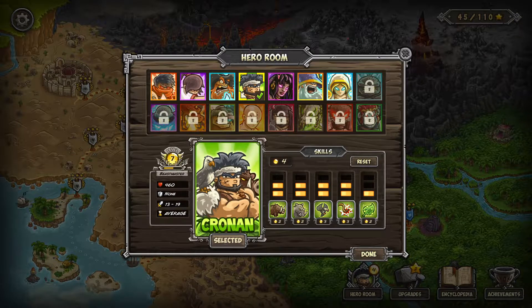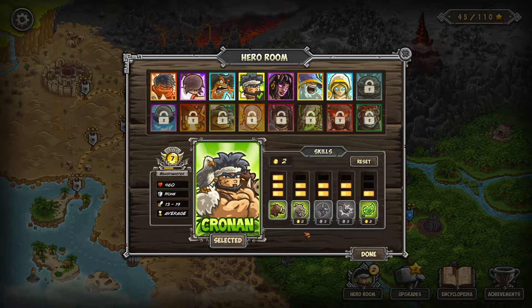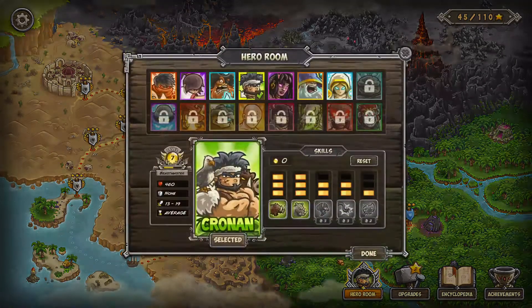Despite dying over and over again, Cronin gained like a full level so we can level him up. He has the ability to heal himself, but I think we're just going to get some stronger boars and a better stampede. Then we'll probably switch him out — I don't want him for this last stage. He kind of makes things difficult.